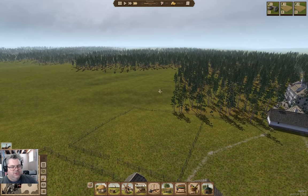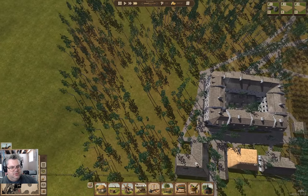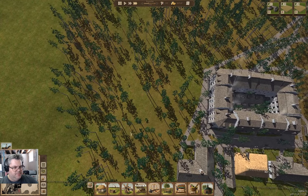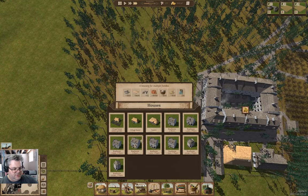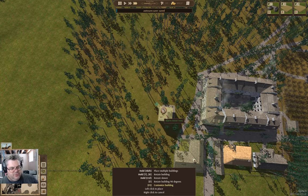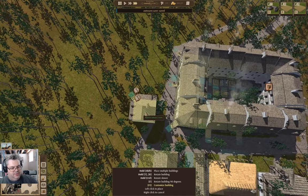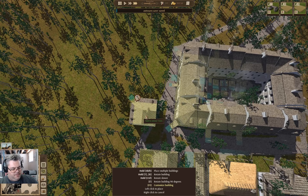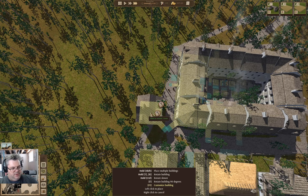I think I'm going to do it here. We'll make a three-story corner building here, and put it about there.